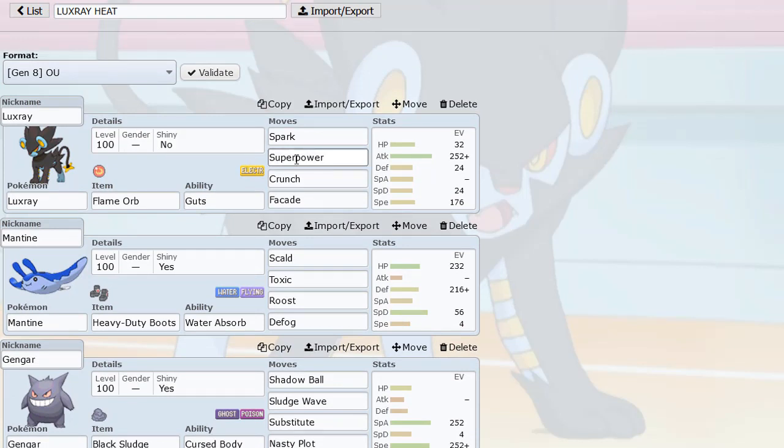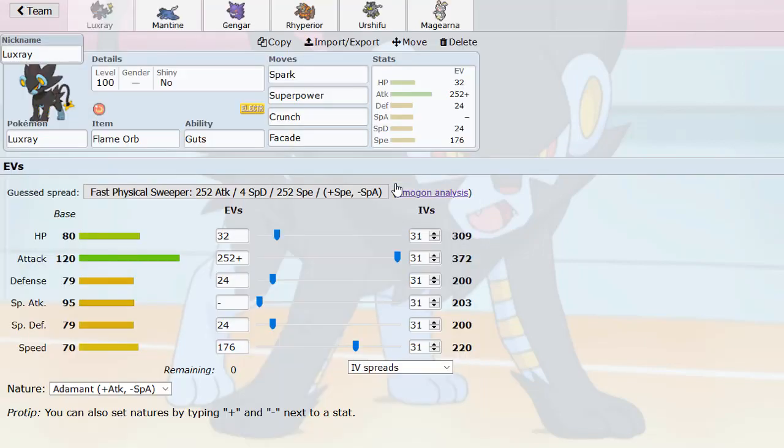It's still enough to 2HKO the stuff we want to 2HKO, like Toxapex and Slowbro. We have Superpower for Ferrothorn, Crunch for Alolan Marowak and other Pokémon that would otherwise wall our moves — like maybe Dragapult. Facade hits really, really hard too, which is great to catch things like Rillaboom on the switch. They get OHKO'd after rocks, I think. Yeah, it's a really intricate EV spread here.